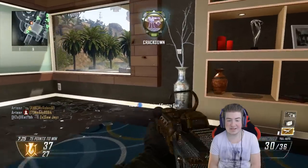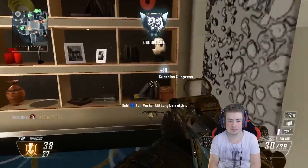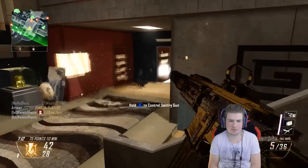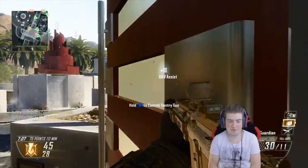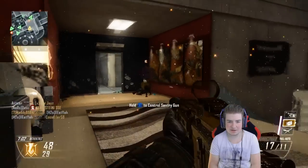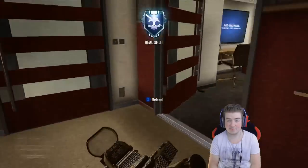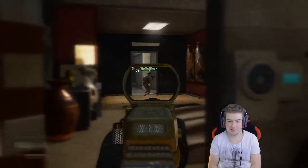My sentry gun is actually dealing some damage — I quite like that, it's a rarity. Where'd he go? I have no idea. Guardian ready. I think I need one more kill for another sentry gun as well. Please don't kill me now. Oh, they destroyed it — they've got EMPs. That was a really quick kill, he just dropped just like that.